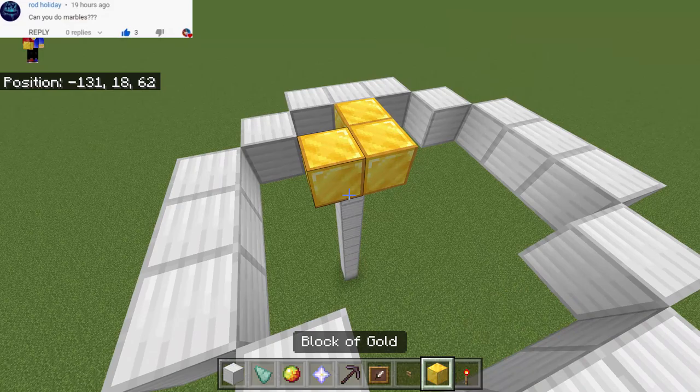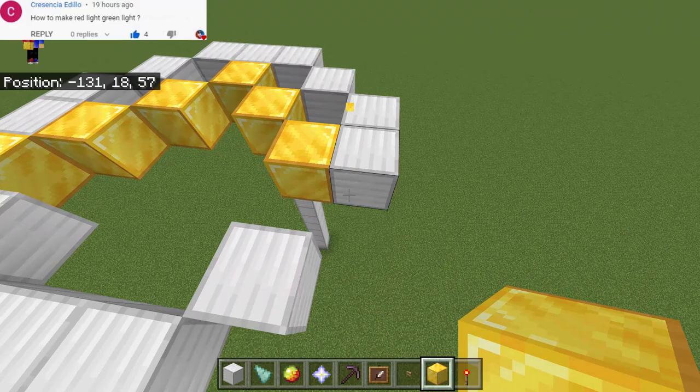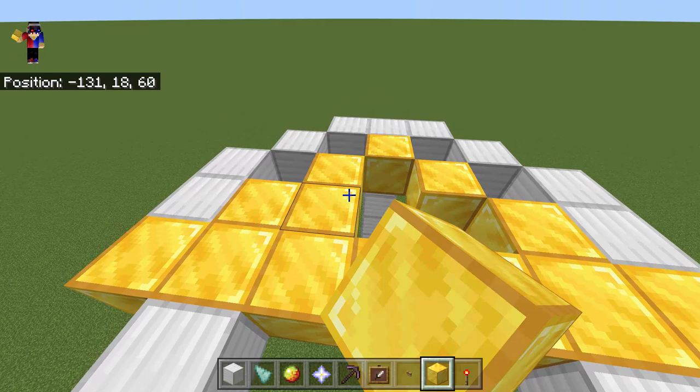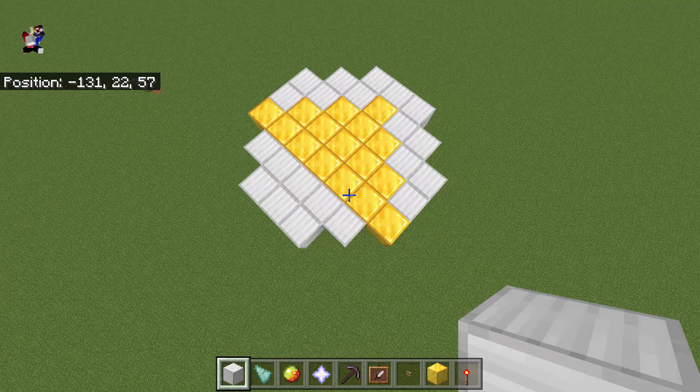At the middle we're going to put a triangle made of blocks of gold. Place one side, then another side of the triangle. For the base, put a long line of gold blocks, then add more gold blocks to complete the triangle. Also add more iron blocks to complete the white border.